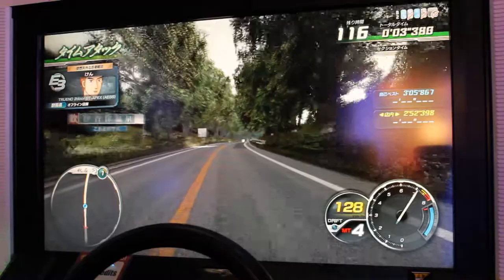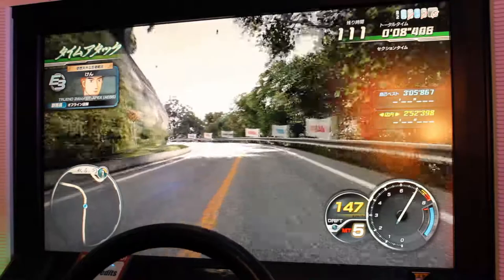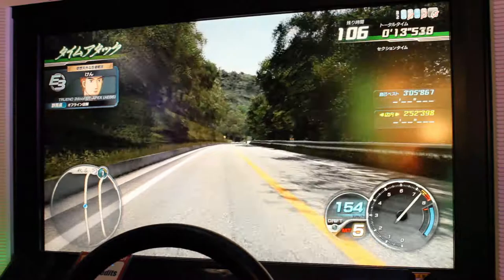Akina starts with a long straightaway. Shift up to your highest gear as quickly as possible. Try to keep gas on through the first hard left, and again gas on through the next hard right.